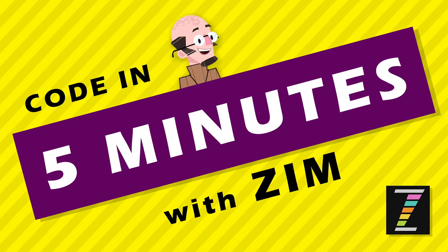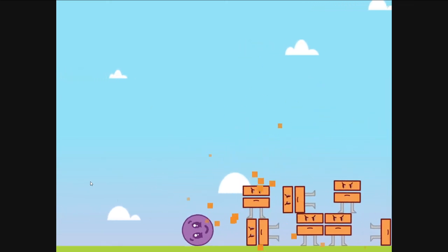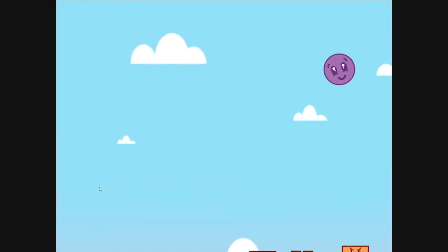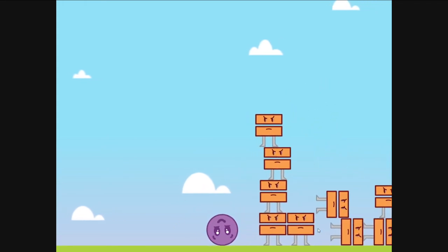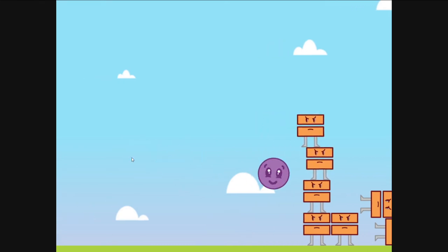Hello, and welcome back to Code in 5 Minutes with Zim. I am Dr. Abstract, and in this Code in 5 Minutes, we're going to continue to take a look at the Angry Bird-like game where we knock the little ball into the tower. So there are some changes we want to make, and we also had some requests: how do we keep track of when the tower is finished being knocked down, how do we record how many times we've shot, and when we hit the spacebar it starts again.